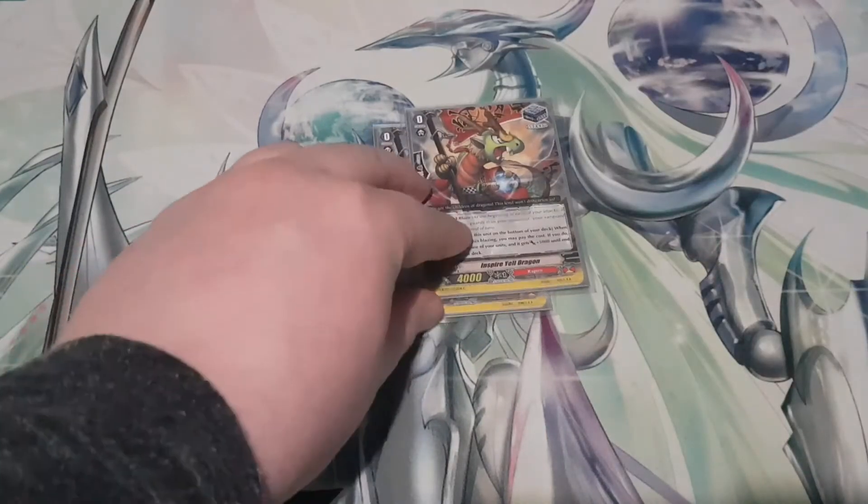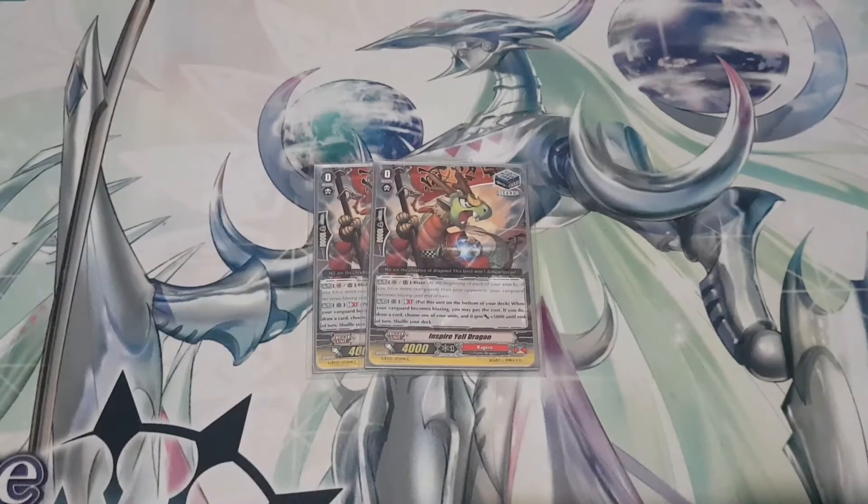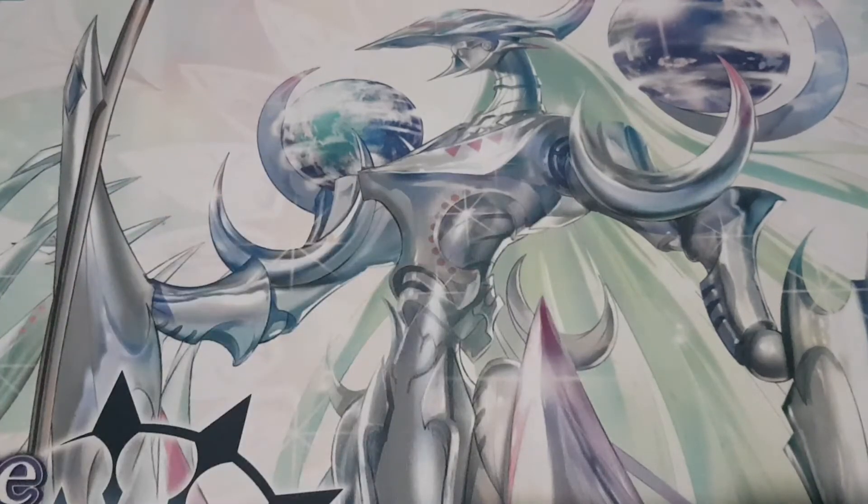I run two copies of Inspire Yell Dragon — blaze ability. Skill is Active Rearguard, GB1: put this unit on the bottom of your deck when your Vanguard becomes blazing, you may pay the cost; if you do, draw a card, choose one of your units and it gets plus 5k until end of turn, then shuffle your deck. It's like a pseudo draw trigger before drive check — drawing a card, giving a unit extra power, siphoning a trigger back into the deck, all wrapped into one common trigger. Two is good; you're constantly shuffling it back in anyway.